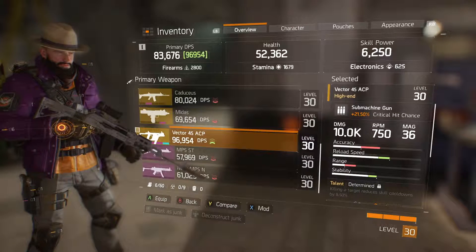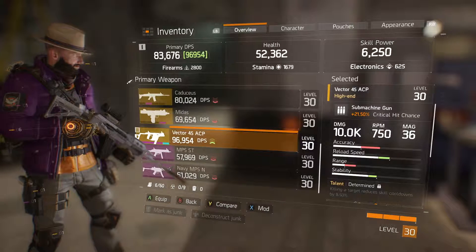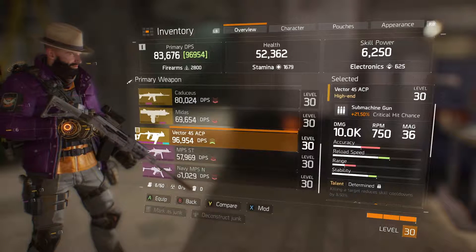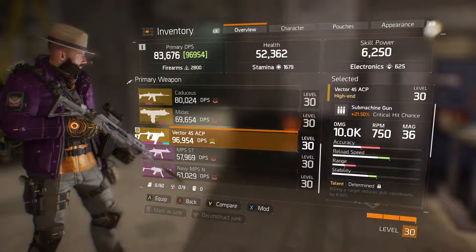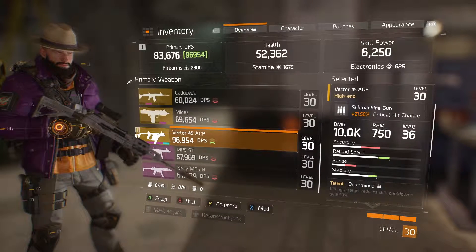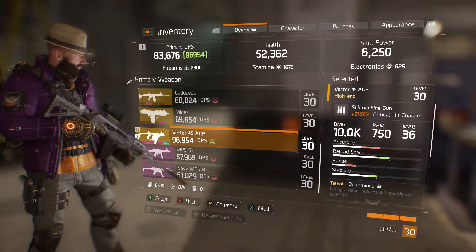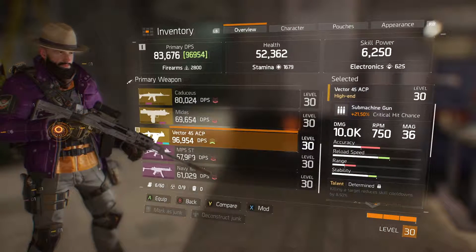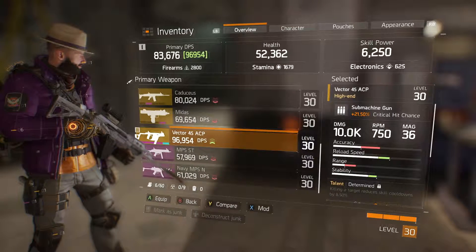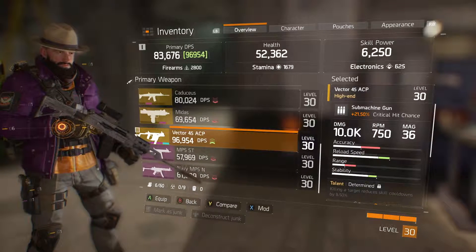The mag is even better when you've got a high-end weapon attachment on it. The DPS on my actual character is very good — you can see A3 and then 96,954, which I am very happy with. I made the switch because I was struggling in the dark zone to take enemies down with my skill build. Playing mainly solo, actual DPS is highly important to me, currently at 2,800. I'm trying to build my stamina back up because it took quite a hit when I was trying to make that build.